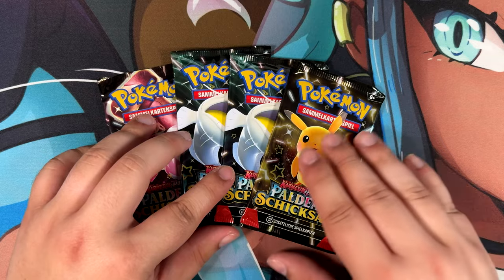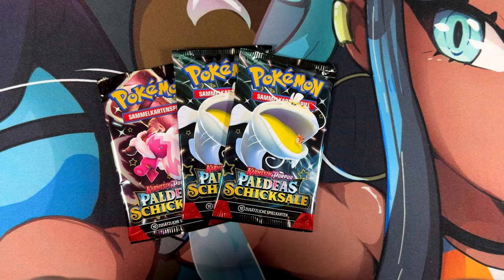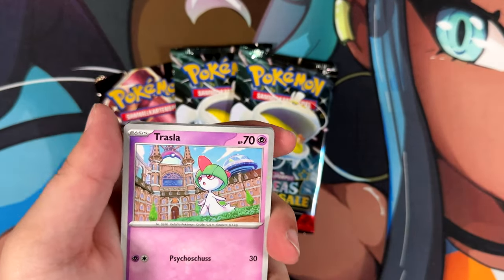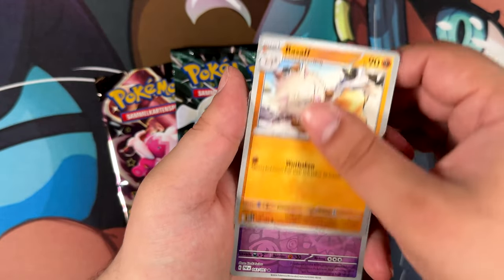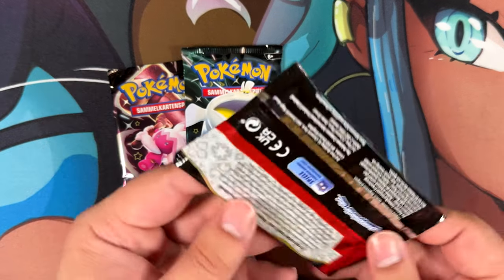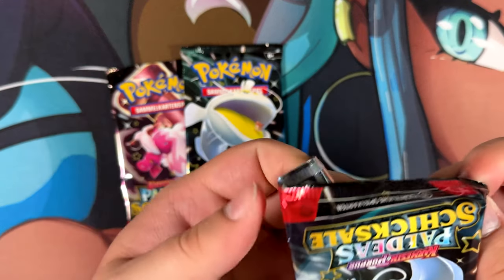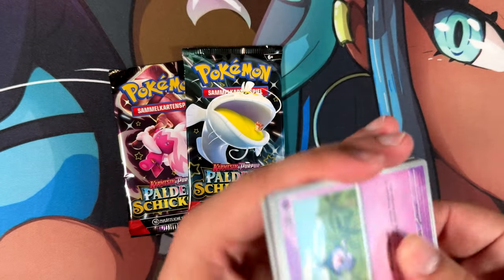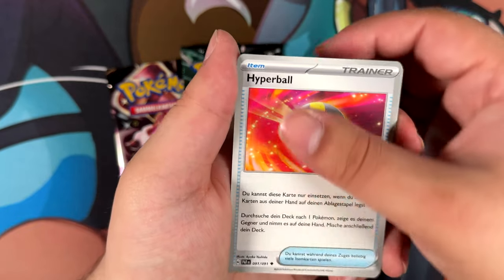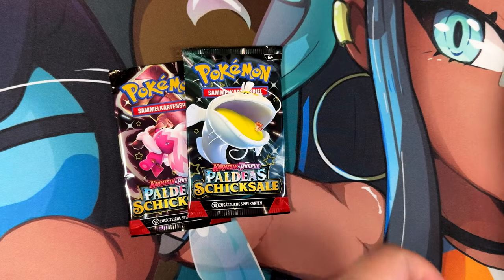Here we have the four booster packs - four Paldean Fates packs - and then we also have the ETB. One special illustration rare is all it takes from Paldean Fates. Opening the packs and keeping the code cards for myself. Mac Mortar... and nope, just an Armor Rogue for this one. That's only the first pack though, we still have plenty of chances left. Chameleon, Chinchou, Curlia, and a Zatu - that is on par for Paldean Fates. Am I opening Paldean Fates or Pokemon 151? Because so far the pull rates have been horrible for both.